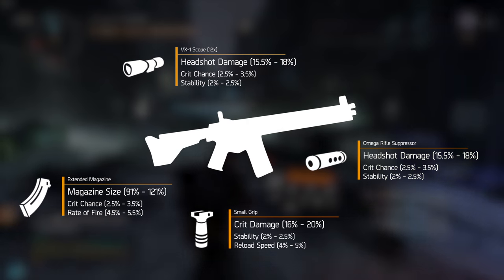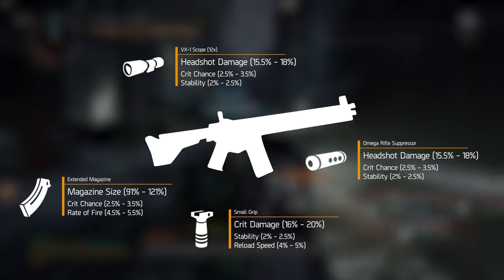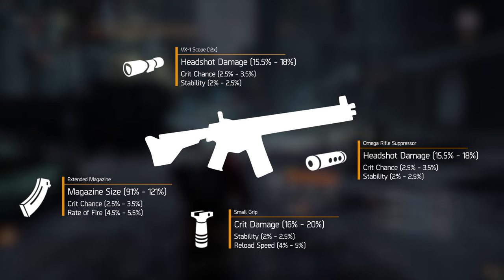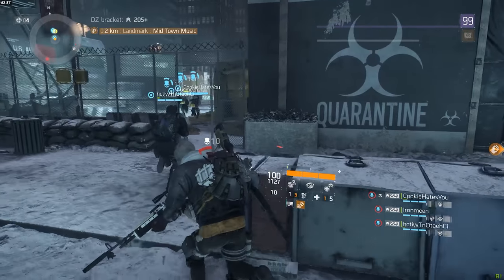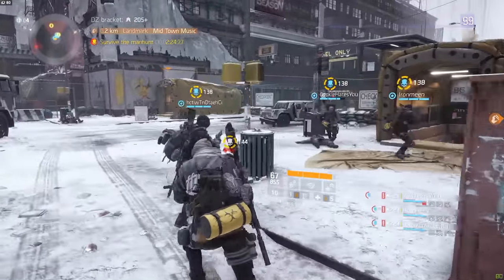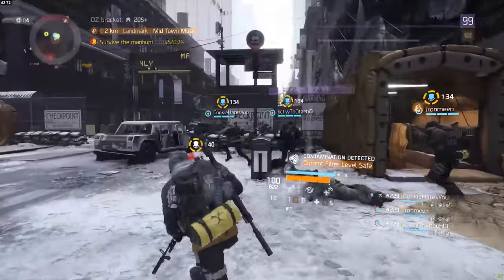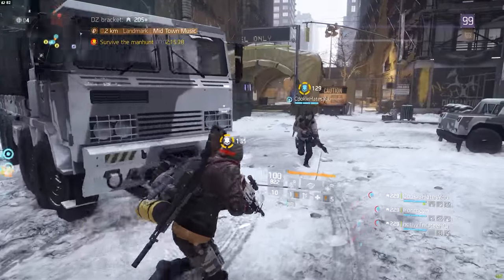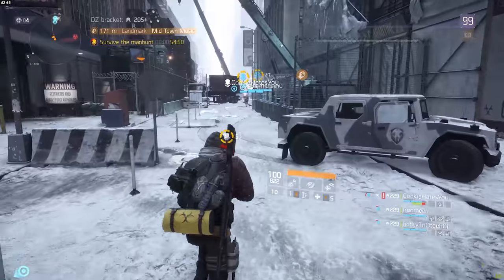That sums it up for the assault rifles — this is the best scope, the best muzzle, the best grip, and the best magazine you can possibly get. As I said at the start, I'm planning to cover the other weapon archetypes as well, but since assault rifles are probably the meta right now, I wanted to start here. Doing something like this for every other weapon archetype in one video would be a lot of work, so I thought it would be better to put it in parts. I hope you enjoyed this video — see you guys later.